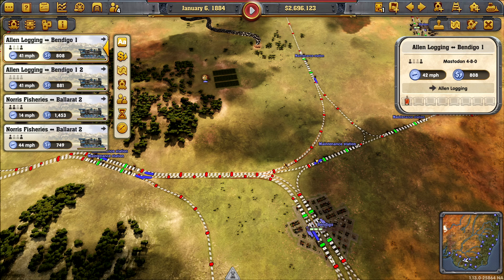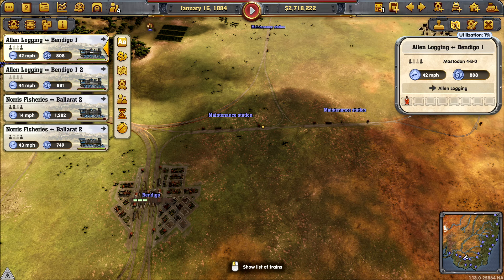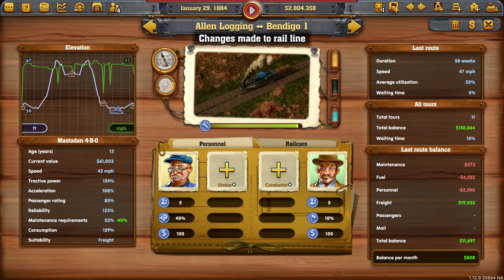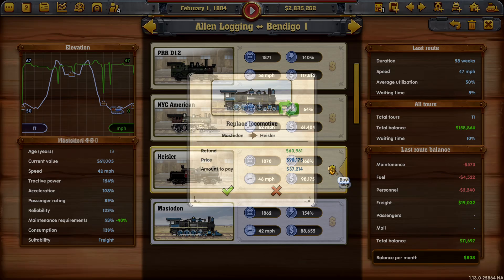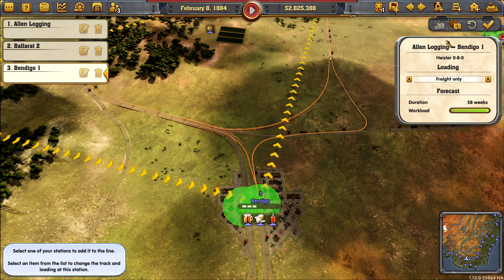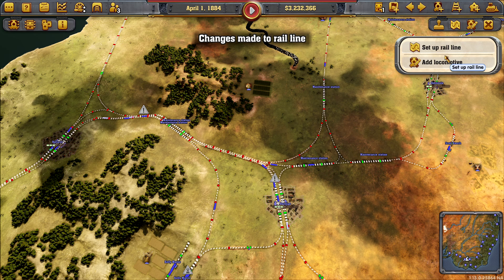These older trains — we could upgrade these. Where are you taking that? You don't want to be taking anything around there. You don't really need to go that way at all. If we just put that maximum of zero, they won't take anything. We could upgrade the trains — these could be the Heislers; they're not really doing anything as much as a climb is concerned.